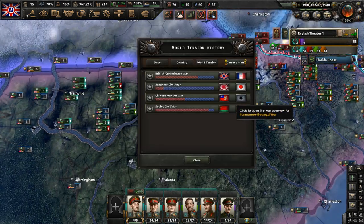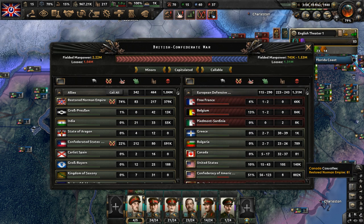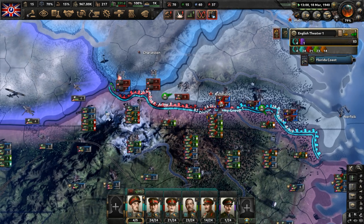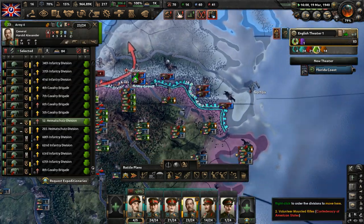Let's look at the manpower losses — that is pretty brutal. The enemy is at a whopping 882,000 losses at this point in terms of casualties. Our side has lost 1.4 million troops. The European Defensive League has lost 1.31 million, so they are losing in terms of manpower casualties — we're performing better than they are in that regard.